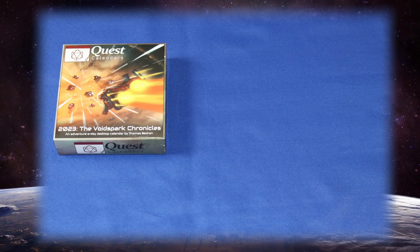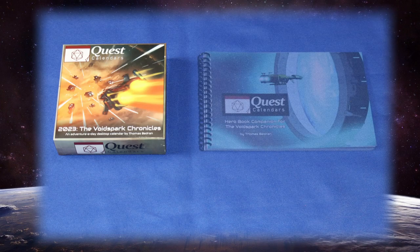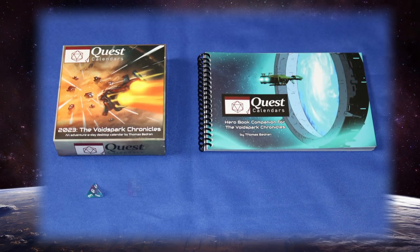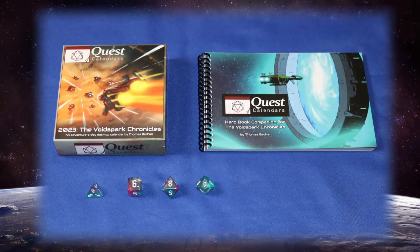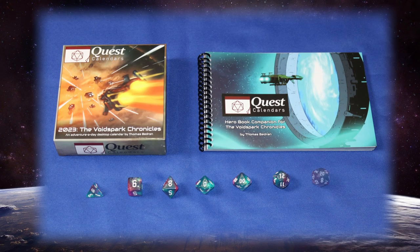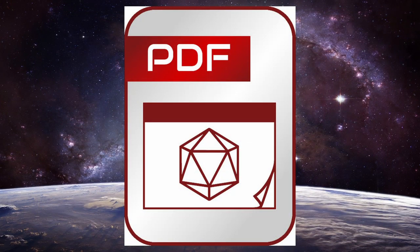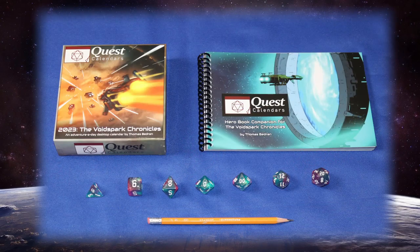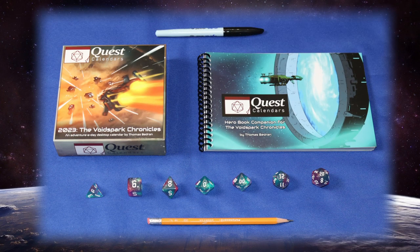It's important to note that I'm using the Copilot Kit. This comes with a physical copy of the calendar itself, the Herobook, and a standard set of seven dice, including a D4, D6, D8, two D10s labeled for use together as a D100, a D12, and of course a D20. For those wanting cheaper or fancier options, Sundial offers everything from a digital PDF version of the calendar, as well as metal or hand-cut dice for premium math rocks. You'll also need a pencil, and if you're using the Herobook, a wet erase marker is recommended.